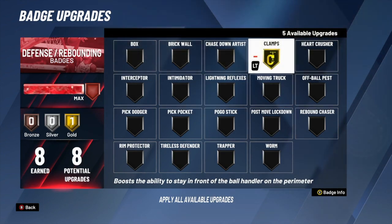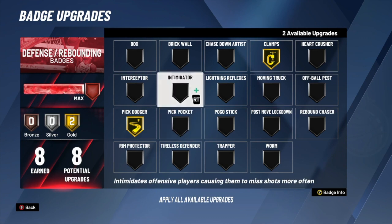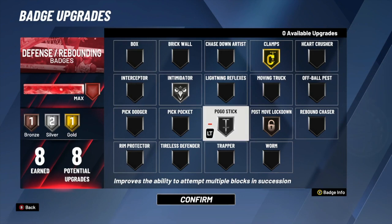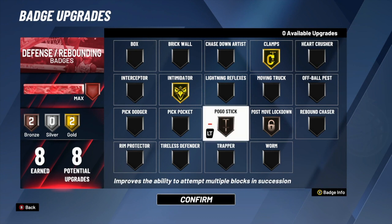Moving on to the last category — defense. I get eight defensive badges. Every time I'm playing I run gold clamps, intimidator on silver, and pick dodger on gold. When I play on the ones court I use pogo stick on bronze and post lockdown on bronze, or sometimes pogo stick on silver. Pogo stick is much needed for the ones court, especially if you're going up against centers — you just have to keep spamming for the rebound.